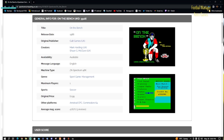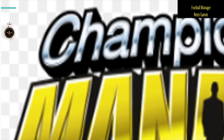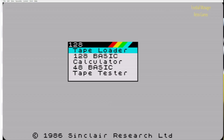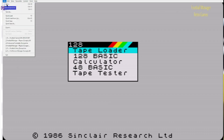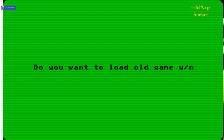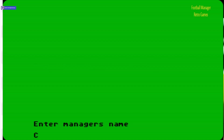Let's just load it up — there we go, there is my Eliminator screen. I'll go into file and click on On the Bench, there we go. You will hear a few more sounds in this game, so that's good. Do you want to load a saved game? No. Manager's name — I'm on the Spectrum keyboard so I've got to remember a couple of things are different from my normal PC.